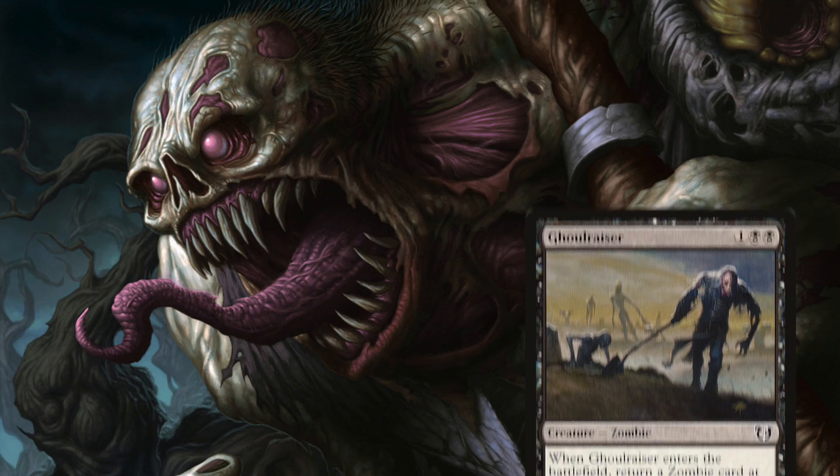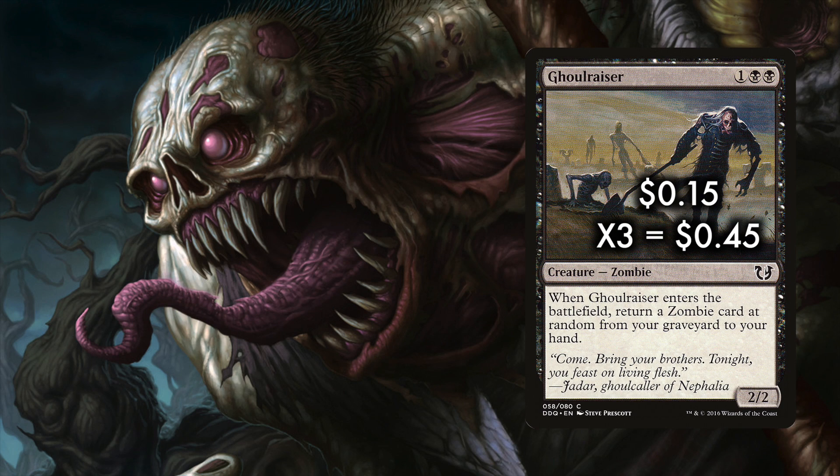Even hard casting Polluter is fine since it turns on your Ghoul Razors, which we run 3 of. Ghoul Razor is a 15-cent card — for one and two black we get a 2/2 Zombie. When Ghoul Razor enters the battlefield, return a Zombie card at random from your graveyard to your hand. Never mind the word random — this is a 2/2 on tribe that draws you a card when it enters the battlefield. Ghoul Razor helps to keep the deck moving forward, and the random recursion is hardly a downside since the deck has so many redundant pieces. Most of what you're grabbing is going to be great fuel anyway.